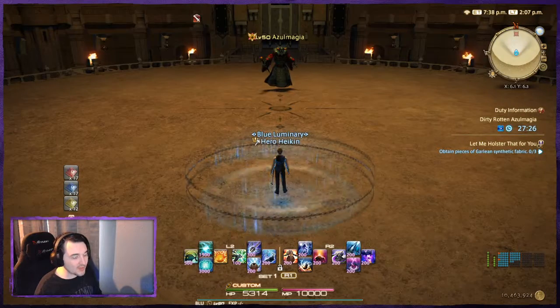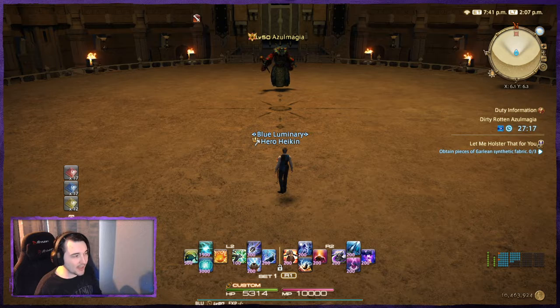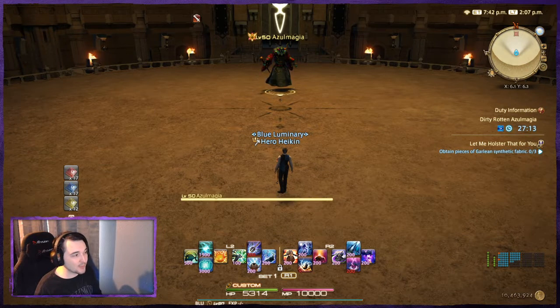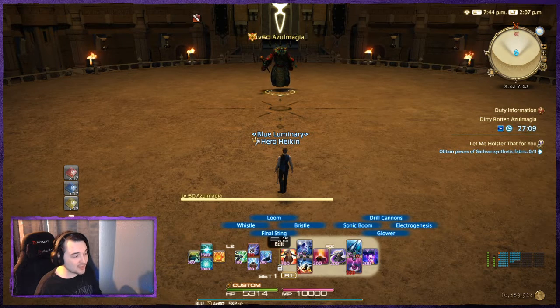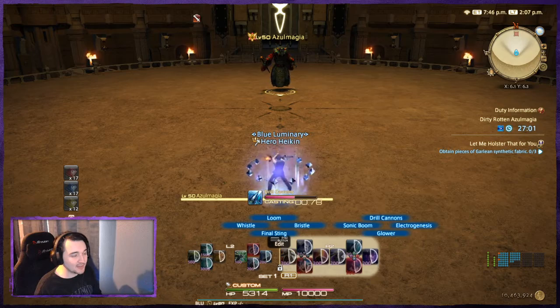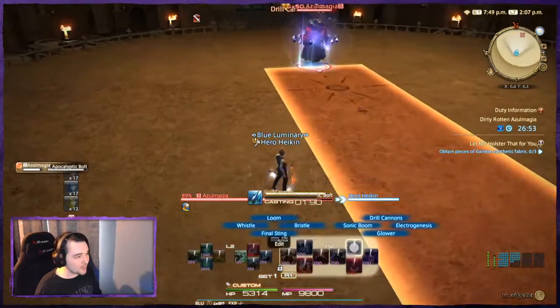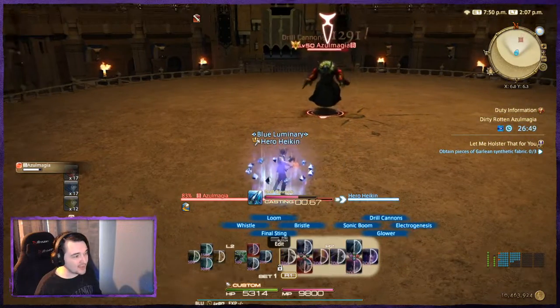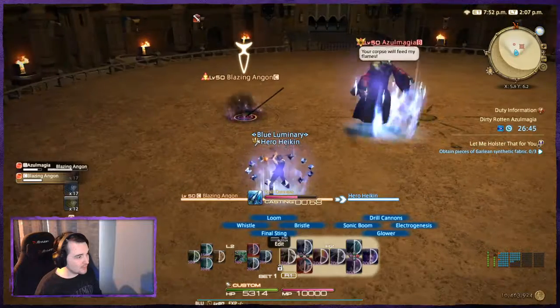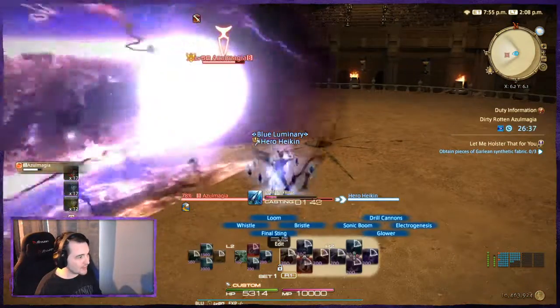Act 2: he will start off by making himself immune to magic attacks. If you have a spell such as Song of Torment from Pharos Sirius Normal, you actually have time to apply that before he gets off his reflect, and that DoT damage will be really helpful in knocking him down. Now because he's going to reflect magic damage, you're going to see me using Drill Cannons most of the time. The big thing to look out for here is he's going to throw Fire Angons out — those need to die as soon as they come out. Both of those are dead, so now we just go back to attacking him.